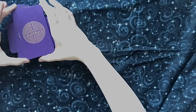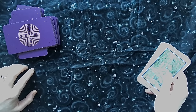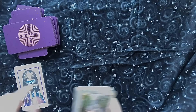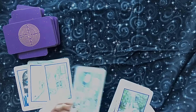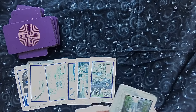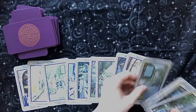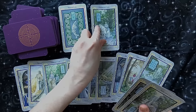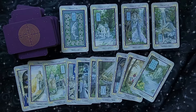I've gone ahead and sorted the decks for you. First we're going to look at the suit of cups. We've got the ace, two, three, four, five, six, seven, eight, nine, ten. And then we've got our page, our knight, our queen, and our king.